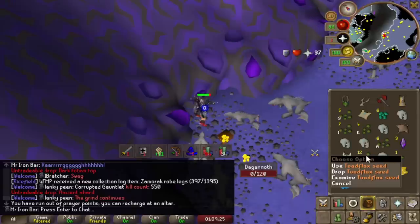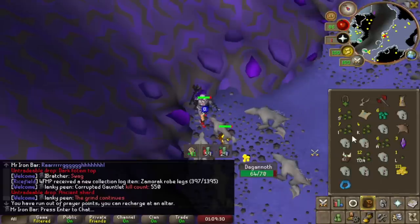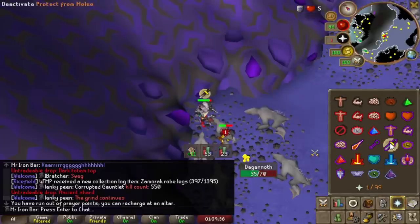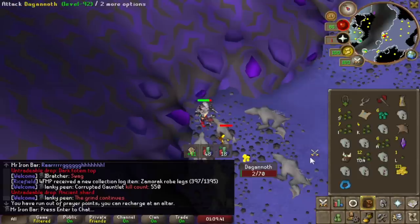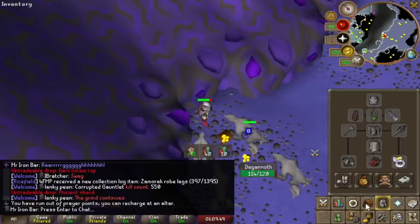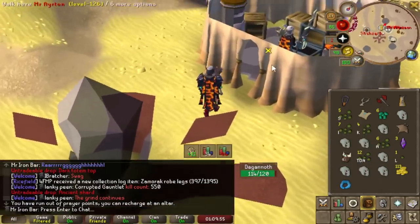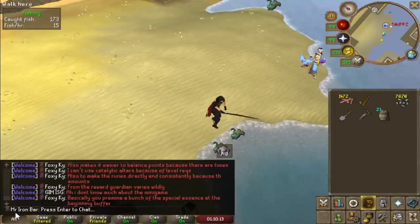I've already AFK'd 500 Dagannoth. The rewards are pretty good and it didn't take too long. I haven't even left the bank — just one trip. Very easy with the Bonecrusher Necklace and melee. When you run out, you just use some hard food. I use Mantaray with DBA, self-sustaining — it's there for over an hour. The loot is really solid: 12 toadflax and 5 Snapdragons. I think the Snapdragons might be lucky, but toadflax though — they're not that rare, so it's really good. Also 20 more fishing, getting all the Anglers for the Bouncer.